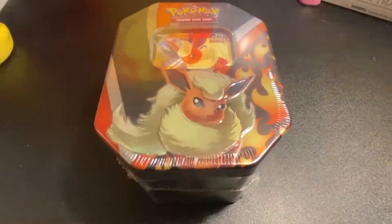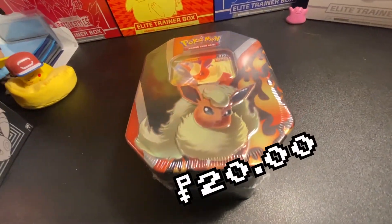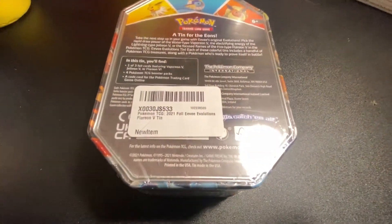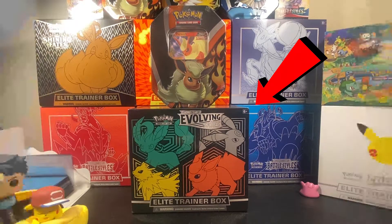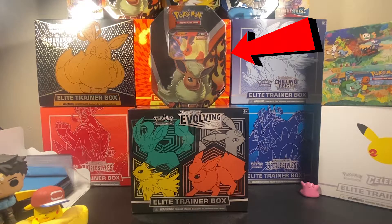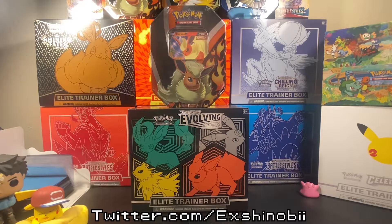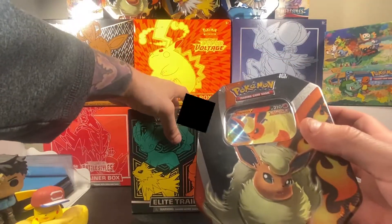We also got a Flareon V10 tin, MSRPing for $20. Within that you get a Flareon V promo card, four booster packs from Sword and Shield and Sun and Moon, and one code card. I actually got this from my girlfriend for Christmas, so pretty stoked on that. Shout out to X Shinobi from the Bilo Network — links in the description — who donated and gifted to the channel. We're gonna hop into the Flareon tin first.